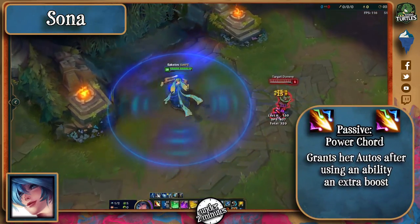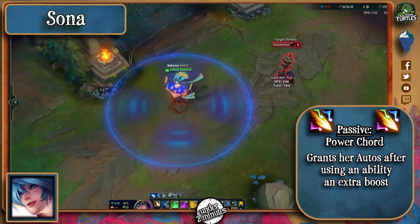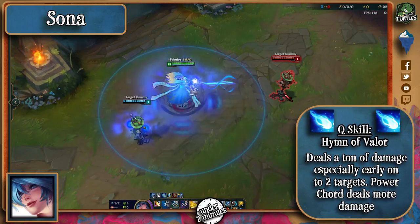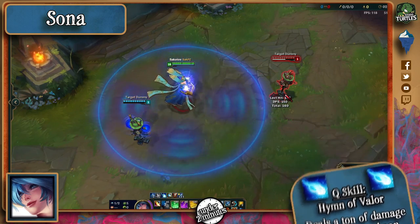Sona's passive makes her abilities grant her unique auras for each ability she uses, and after casting three abilities, her next auto attack deals extra damage and an additional effect depending on what ability she's used. Her Q sends out two bolts that prioritize champions, and the aura makes allies deal bonus magic damage. The Power Cord deals bonus damage.